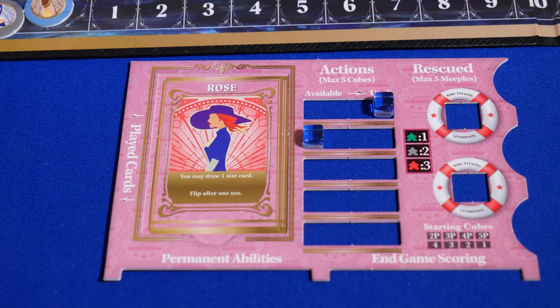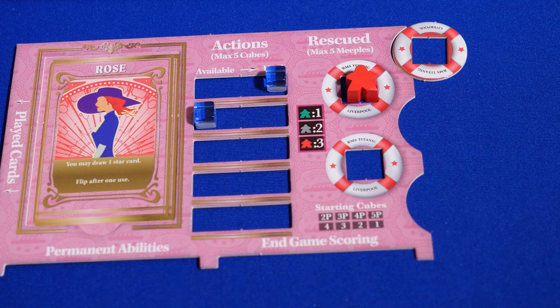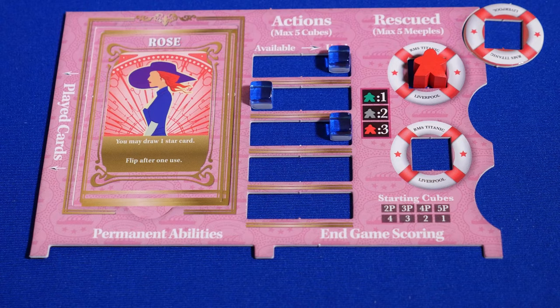To pick up a passenger, you must have an empty lifesaver to place the passenger in. When you gain a lifesaver, place it in one of the three slots on your board. You cannot have more than five lifesavers total. When you pick up an action cube, place it on the used side of your action slot. It is not available this turn. You can have a maximum of five action cubes.